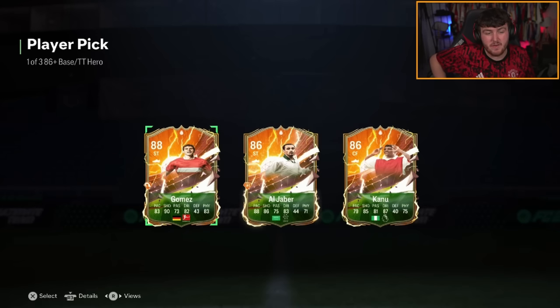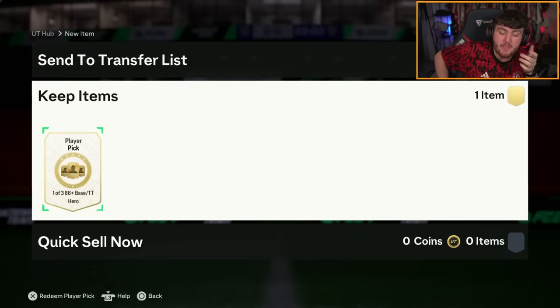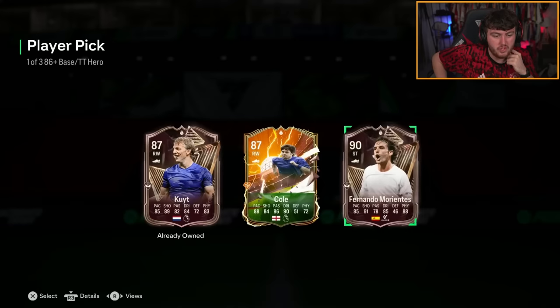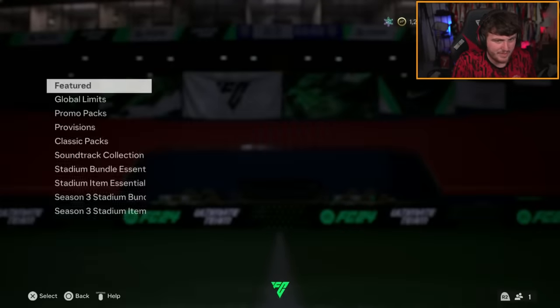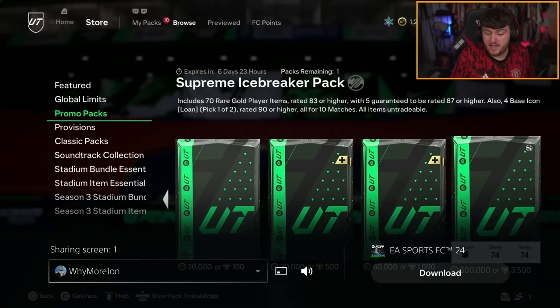I reckon it might be similar this week to last week where it is only base heroes in these picks. I can't be the only one that thinks that heroes are very boring — I don't get excited for a hero pack or a hero pick at all. There's no hype in heroes. Icons are exciting, heroes not so much. You open a hero player pick and you get players that you just don't want to put in a team. Even getting like a base Yaya Toure — it's okay, but there are much better cards out nowadays. Triple threat Yaya is better — that would be exciting. That is definitely the best one we've seen so far. He got two triple threats in one — that is pretty impressive.